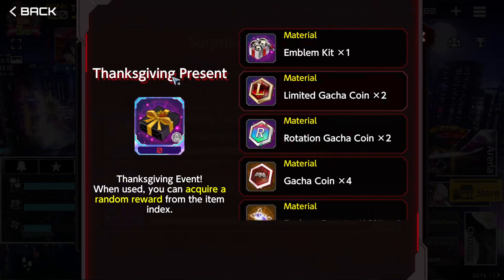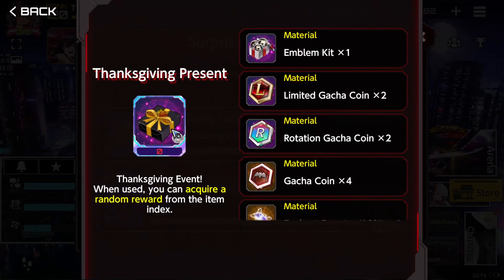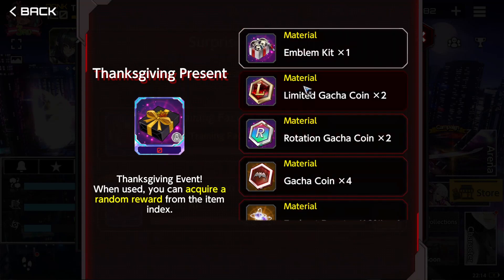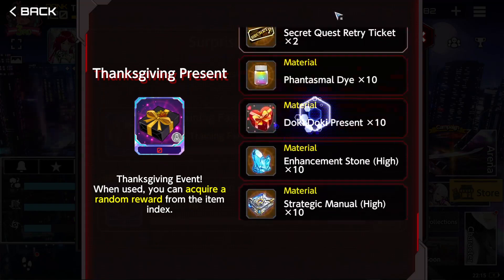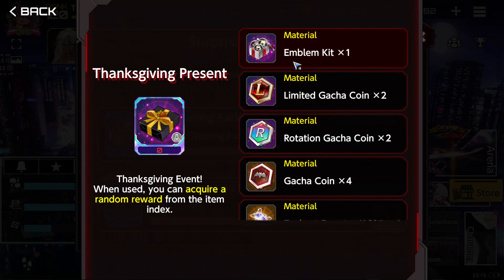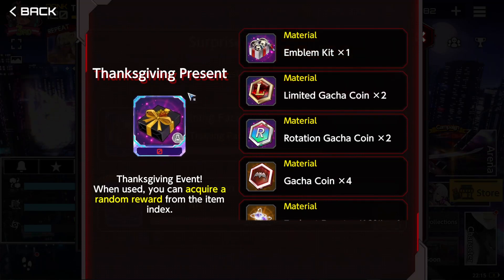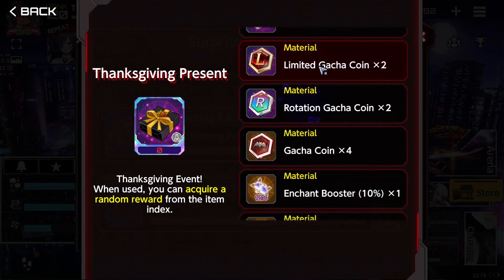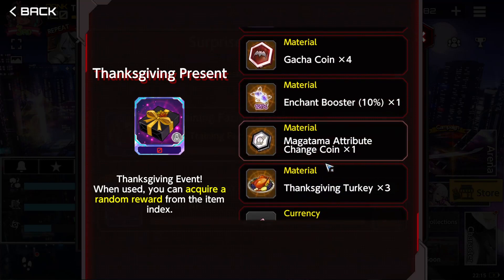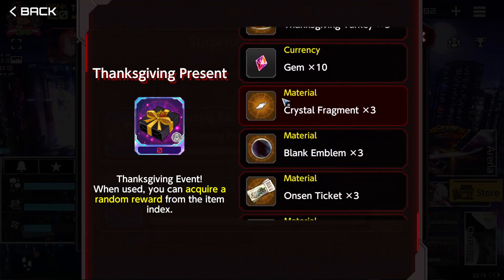In Action Taimanin we have this kind of item which depending on the event you may receive in different ways. In the first Christmas, we would craft this kind of item to receive a Demonite, a Nano Machine, and very good things. But obviously they had low drop rates. In this case, we have an event where you complete missions, and if you complete the missions or the daily login, you're gonna get these emblems — limited gacha coins, rotation gacha coins, normal gacha coins. Everything up until the crystal fragment is good.